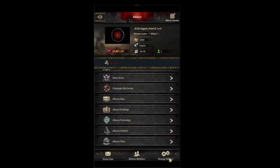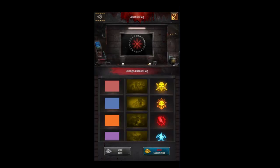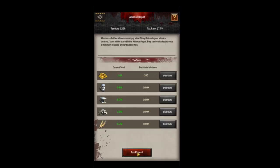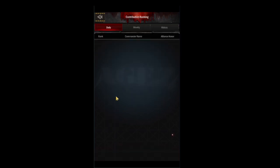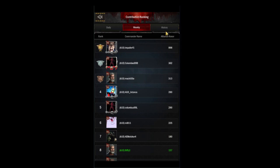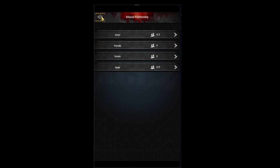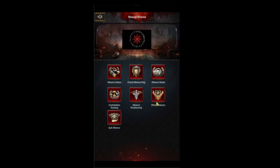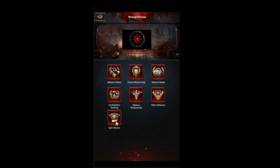At the bottom you can start an alliance group chat, which you can also do from your mail page. The next tab is manage alliance, which looks different for R3 versus R4/R5. Your line status shows who's left and joined the alliance. You can change your alliance flag if you're R4 or R5 and use a custom one. The alliance depot lets R4/R5 distribute taxes gained from people collecting resources on your flags. Your alliance relationship tab shows all your relationships with other alliances, changeable by R4/R5. You can search for other alliances, and if you'd like to quit your alliance you can do so here.